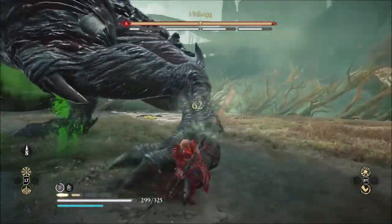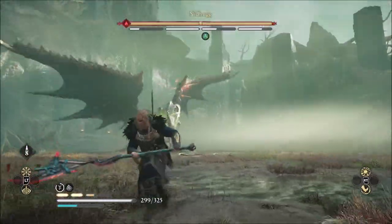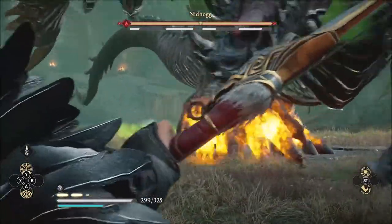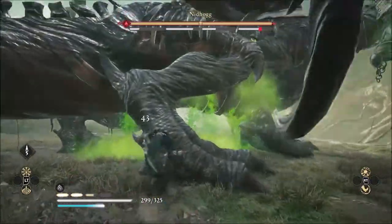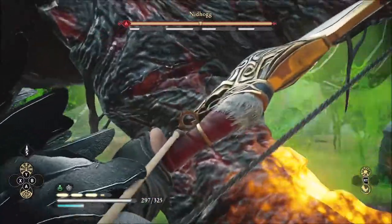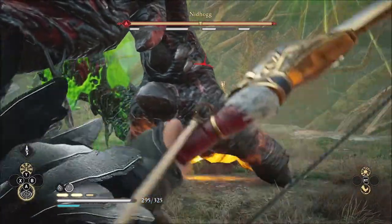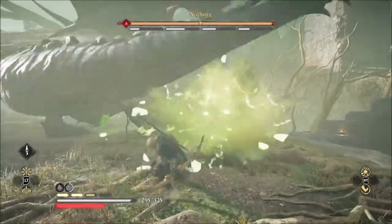When our adrenaline bars were down to nothing and we couldn't use Focus of the Nornir, we went in to hit him in melee. We also go in to hit him when he's about ready to stomp on us. It's easier to reach the back legs — go for those if you're going melee style, since he moves his front legs more. Be careful of his stomp and watch for when he drops his poison, because when the poison starts you need to start running.